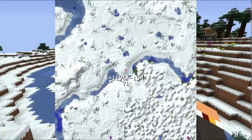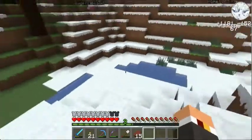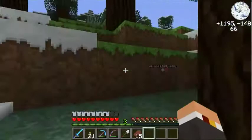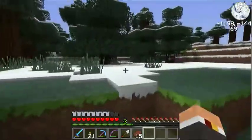What I want to do is find a cave entrance around here. I'll check in this forest, but if I can't find anything, I'll probably end up just going straight down.